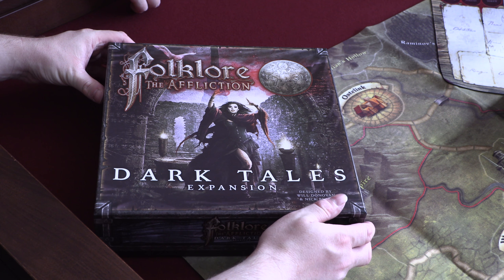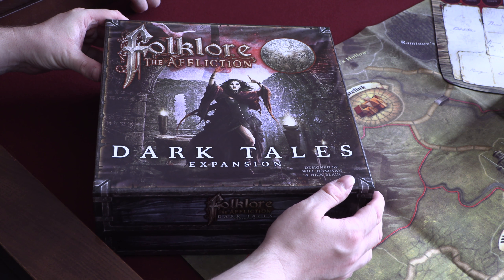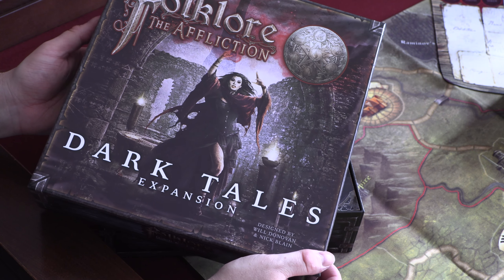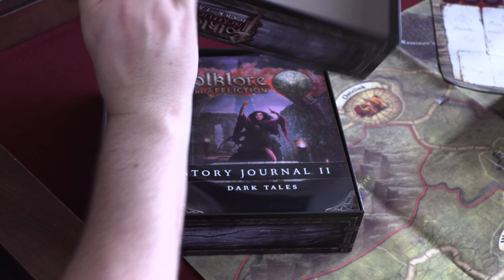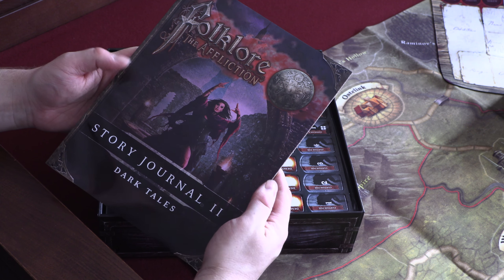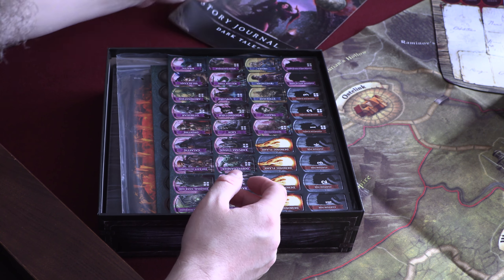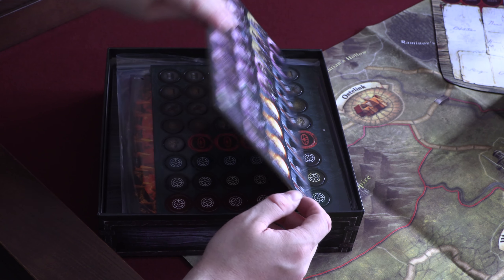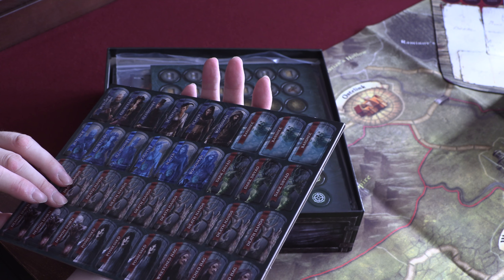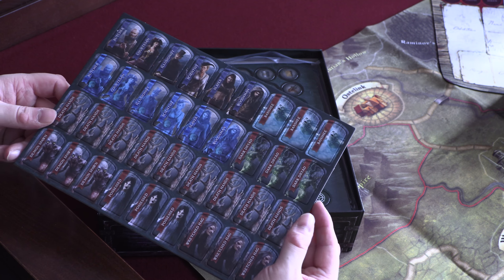This is Dark Tales — the expansion for Folklore: The Affliction. Again, a fantastic piece of artwork on the front, really like that. So we have story journal number two — we're not going to go through that, I don't want to spoil anything. More standees, and I believe we've got all the miniatures for these — certainly for the new characters.